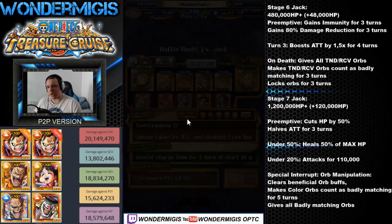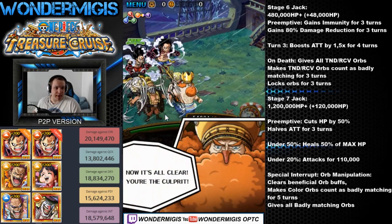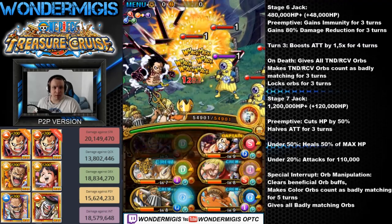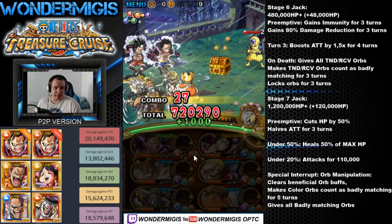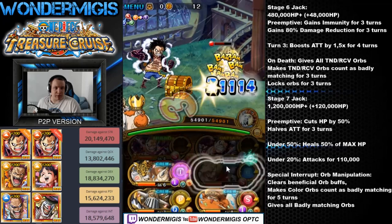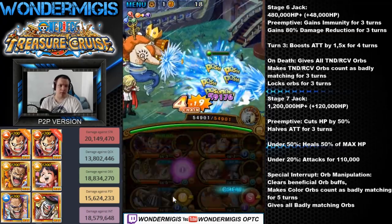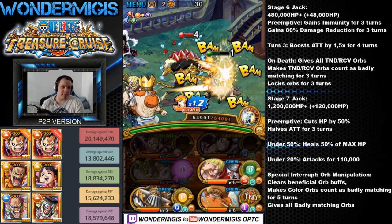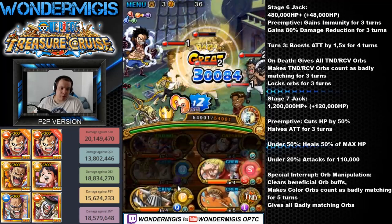Finally, against Jack, we will be using Treasure Map Luffy as our captain and Snake Man as our friend captain, with some powerhouse crew. With Treasure Map Luffy, you have to remember to hit your perfects so that you will get the better captain ability eventually. On stage 6 of Jack, he will gain immunity for 3 turns and will also gain a damage reduction shield for 3 turns.